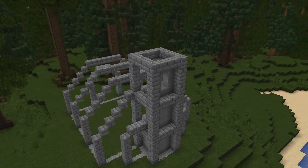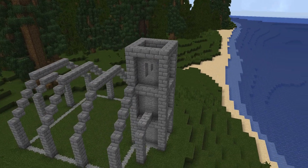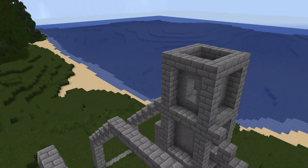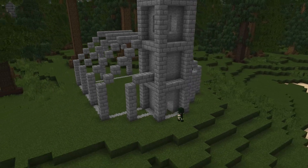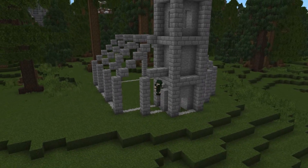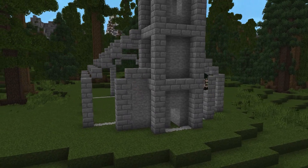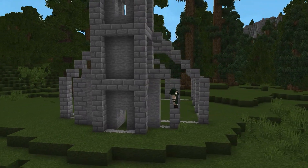We'll go ahead and leave in four of these windows on the top layer, and then for the second part of this tower we'll leave in one two by one window. We'll see these windows come up in a second, and then we'll go ahead and fill in these layers on the first part of this decorated feature.